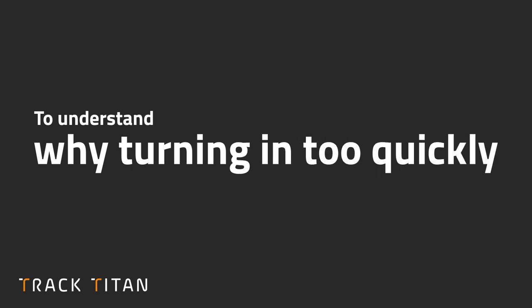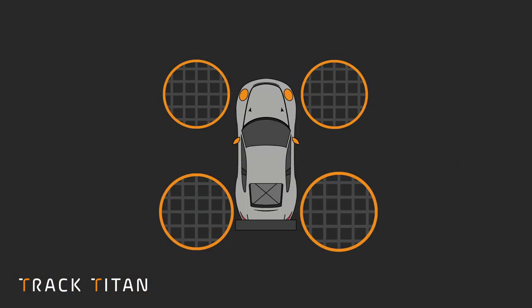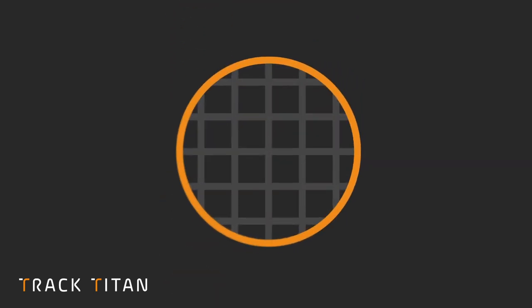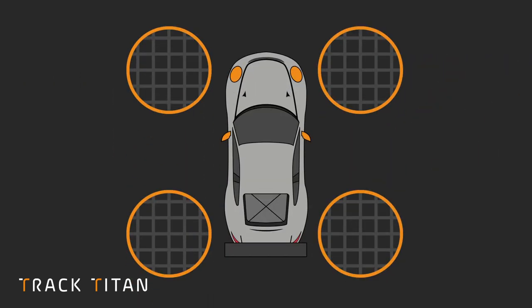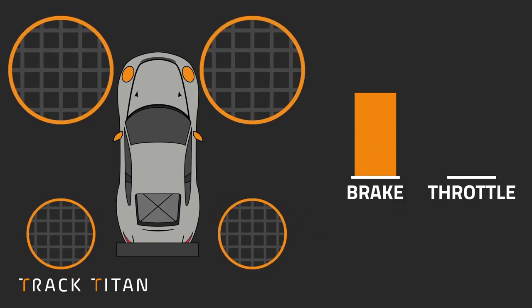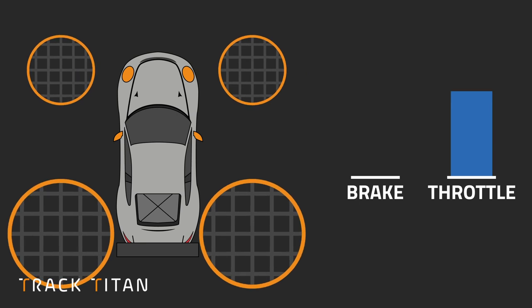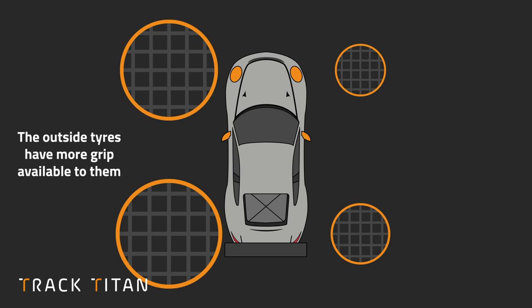To understand why turning in too quickly causes problems, let's look at how a car builds up grip in the first place. If you've ever watched our friction circle tutorial, you'll know that each tire has a finite amount of grip available to it. If you want to put more forces through a tire than it can support, you will simply start sliding. However, the amount of forces each tire can handle depends on what the car is actually doing. Braking generally gives the front tires more grip, accelerating gives the rear tires more grip, and turning in shifts more weight to the outside, meaning the outside tires have more grip available to them than the inside ones.